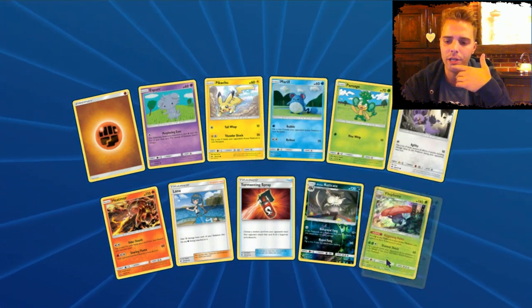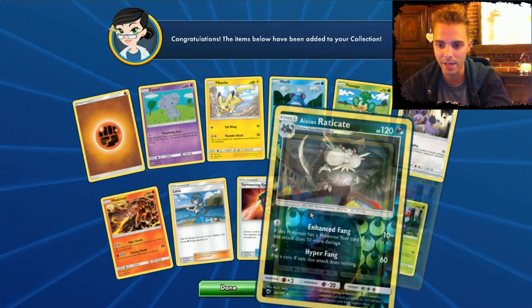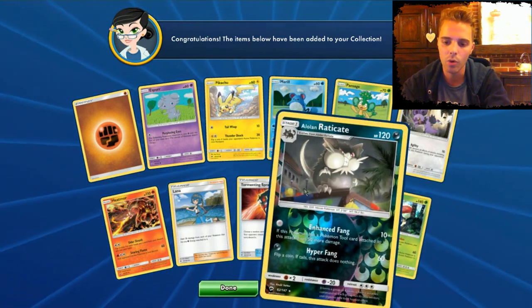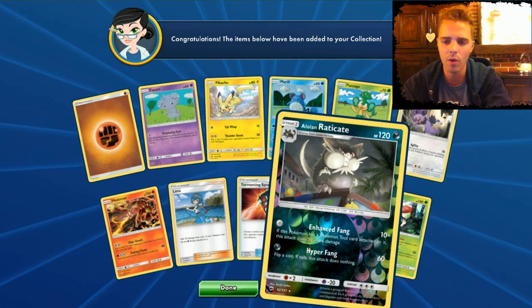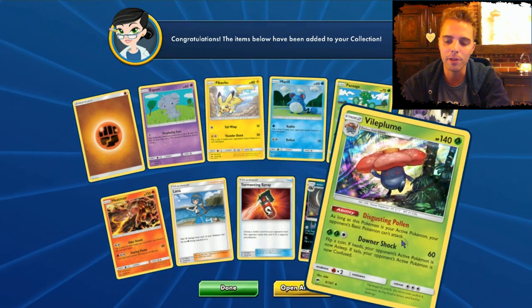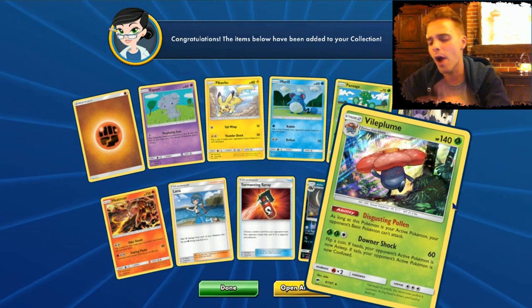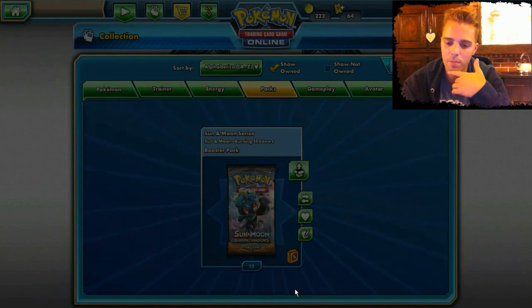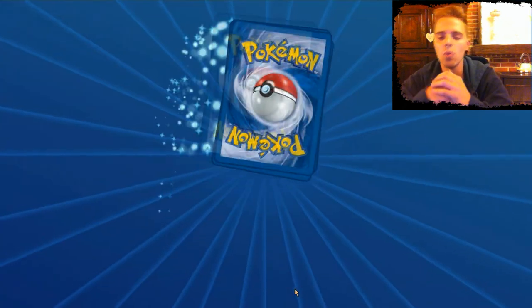We have Alolan Raticate — the one that won the pre-release. So the pre-release deck I made was Alolan Raticate with Vileplume. We played Alolan Raticate, which pays zero energies, and tanked up a Vileplume on the bench. While the opponent uses powerful basic GXs like Darkrai, they can't attack Vileplume. That was the pre-release deck I made to win.